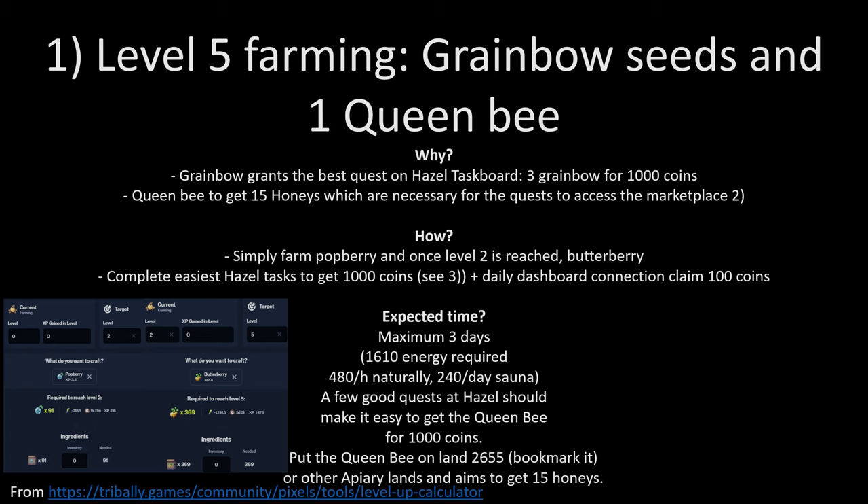To reach level 5 farming, you can simply farm popberries, and once level 2 is reached you can also do butterberries which give a bit more. For the queen bee, simply complete the easiest tasks from Azel and do the daily dashboard connection claim which gives you 100 coins. It should take a maximum of three days to reach level 5 farming and get the queen bee — from the level-up calculator at Tribaly Games Pixel Tools, it requires around 1,610 energies, and you get 480 naturally plus 200 per day with the sauna.